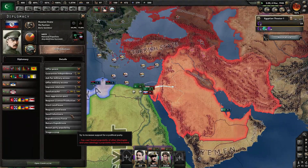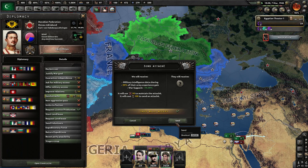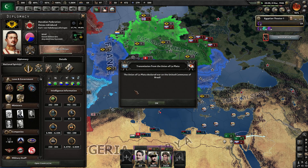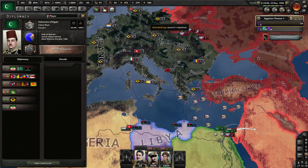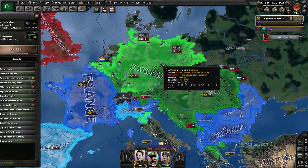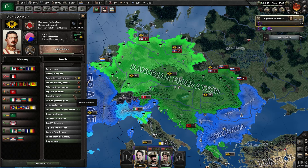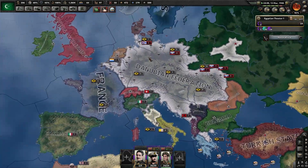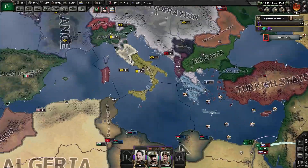We could swap off free trade, but the benefits of free trade are really, really nice. Not worth it — I'm gonna keep this, so I guess we just waste our political power for now, which is unfortunate. There's nothing here we can do. Offer peace? No. Can I send you attaches? I believe I get a small benefit from that — some of their army experience, which is useless, but at least I can see what's happening.